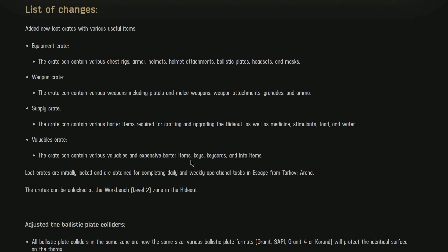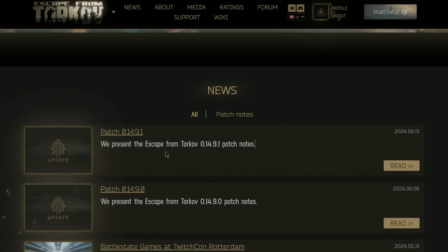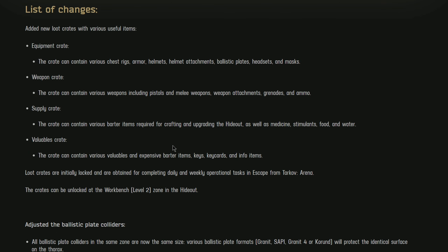Arena got eaten up by cheaters so early on that it became unplayable. At least one person in every two games you'd run into was a cheater — it's horrendous. I like that they're doing this linking with crates, it's really cool, but they need to make Arena more readily available. Realistically, unless you're a streamer with thousands of hours, it's just going to remain dead.